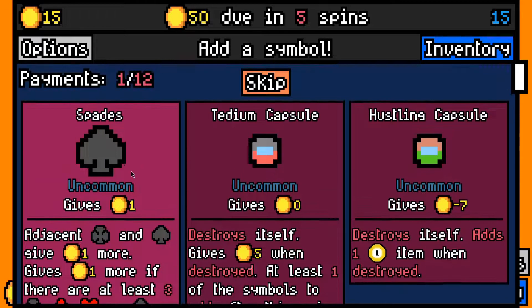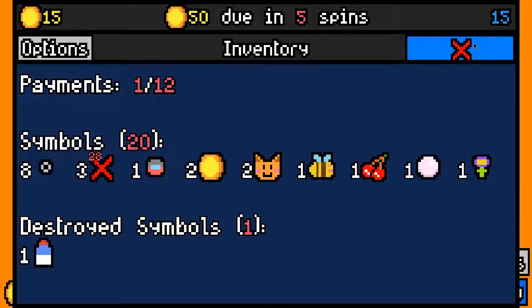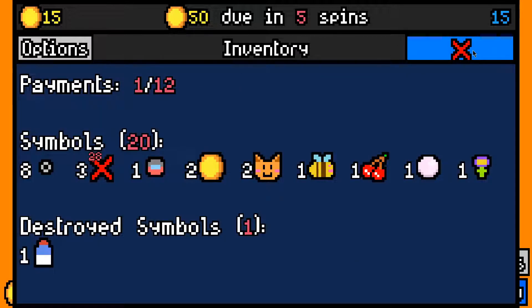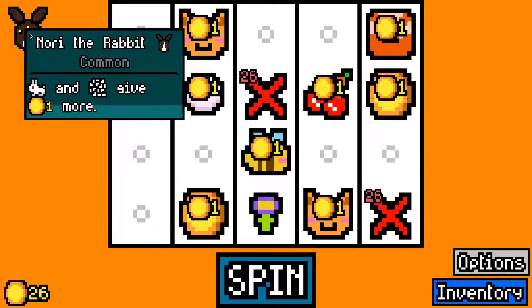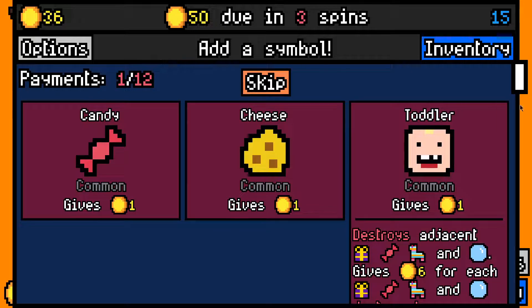Doing five spins — spades would be pretty good if we roll into something that supports it, but otherwise I'll just take tedium capsule. I could take birdhouse and try and get another hen run going, but Mori the Rabbit is probably the better choice. Rabbits are already a pretty good idea to take and Mori the Rabbit just makes it an instant take, as well as making rabbit fluff much better.